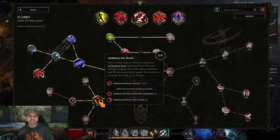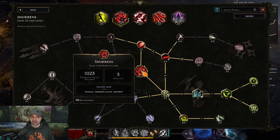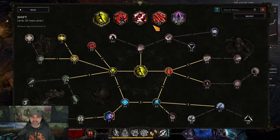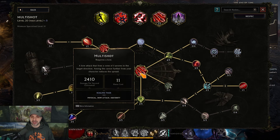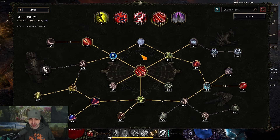Coming over to multi-shot. In this build, shurikens are never clicked — they auto-cast from shift. Multi-shot is never clicked either — it auto-casts from flurry. You don't have to hit a lot of buttons. There are two nodes that literally make this build possible.